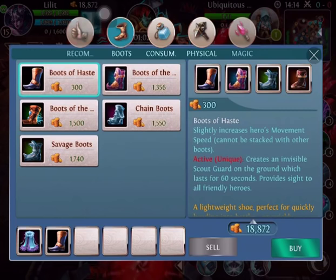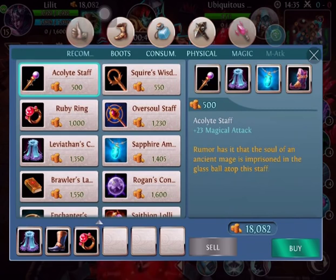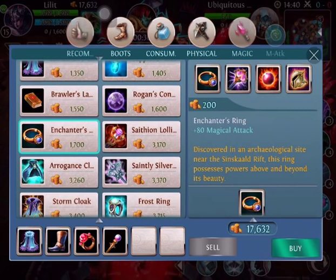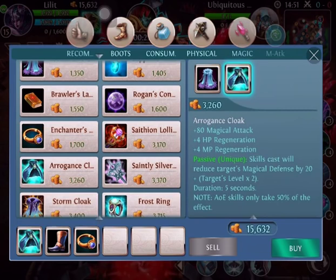After that, I typically buy Boots of Haste to get into more of an initiating zone, just in case I need to last-hit something. This allows me to do that with a physical last hit. After this, I build some damage — Ruby Ring is definitely my choice. If I don't have the money, I'll buy an Acolyte Staff and build those two items into an Enchanter's Ring to get 80+ damage. After this, I typically buy into Arrogance Cloak.